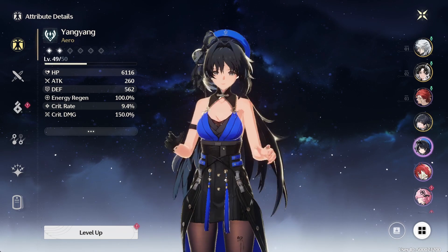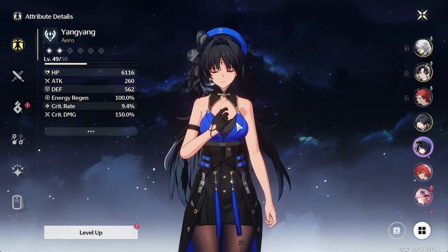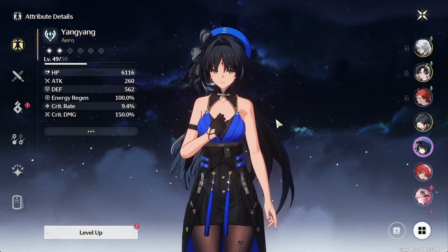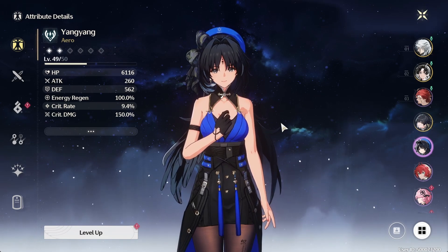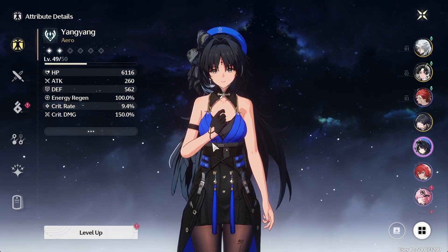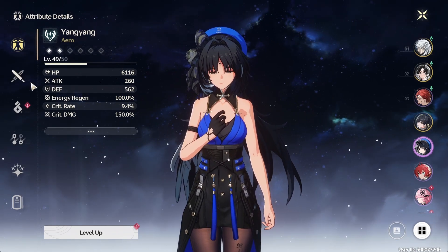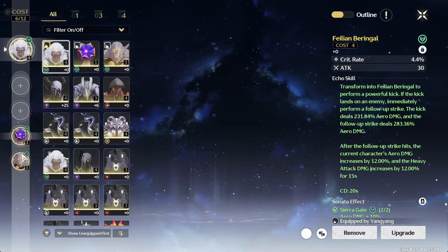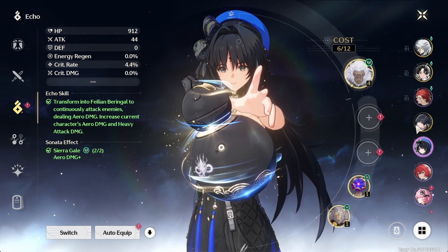These last two characters I'm kind of sub-building — they're not priority but I'm working on them. Yangyang mainly because I want to make a video on her. I honestly think she's a sleeper character, whether as DPS or support — she can battery energy to your other characters. But if you do a full DPS build on her, she can go ham. Hoping to get her echoes leveled up and to level 60 for a dedicated video. Love her playstyle. As for the build, it's nothing crazy yet — I could just swap Jenshin's set over to her. She's S1.